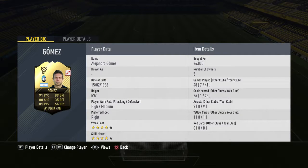Up front, Alejandro Gomez is an 83 rated striker at only 26k. He has 91 pace, 80 shot, 81 pass, and 89 dribbling. The only thing that lets me down is his height — he's only 5 foot 5, so you don't win many headers. But in 41 games he's played for me, he's got 25 goals and 9 assists, which is good.